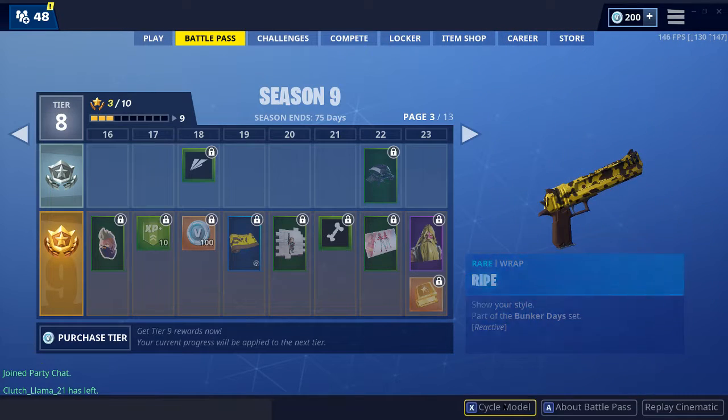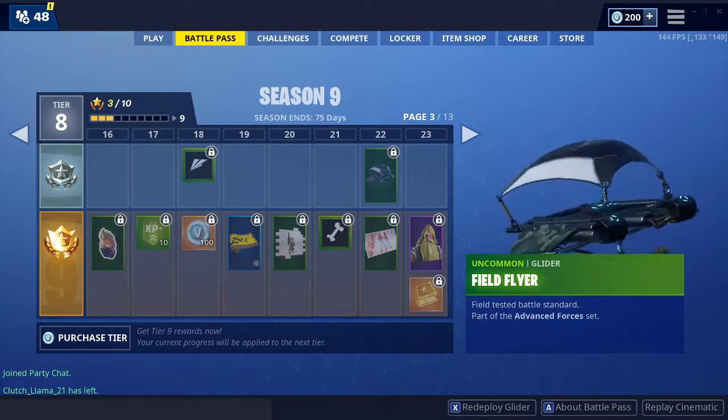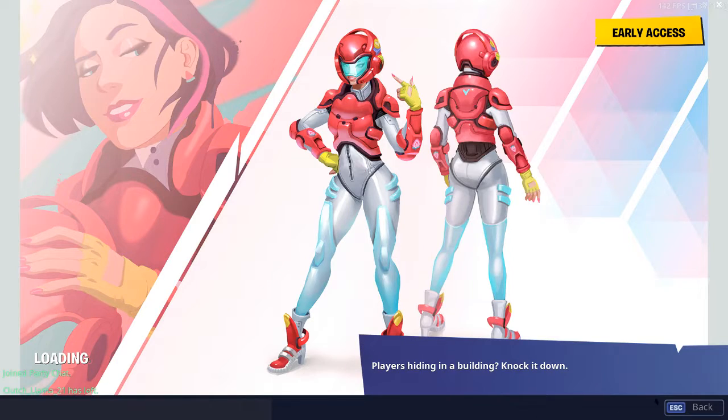Peely's skin. Pixel Jonesy. Fuel Flyer — another Advanced Forces thing. Dude, that set is so big. Loading screen for Rox. It's pretty nice.